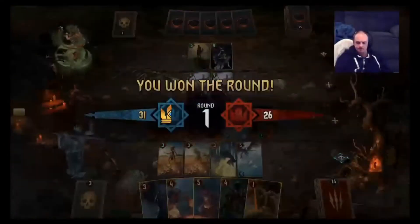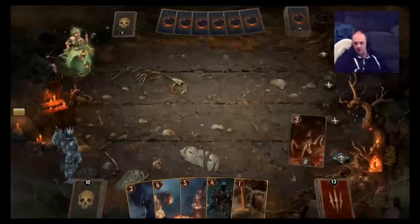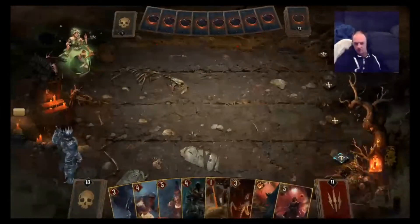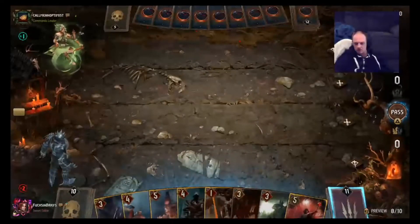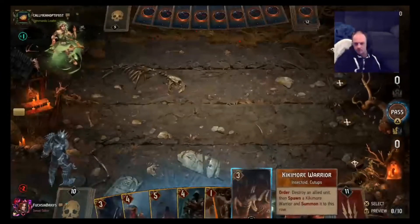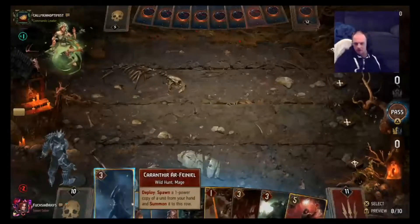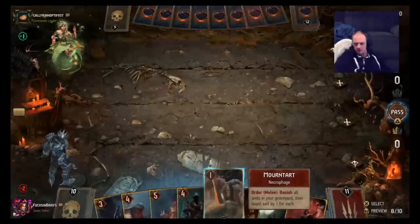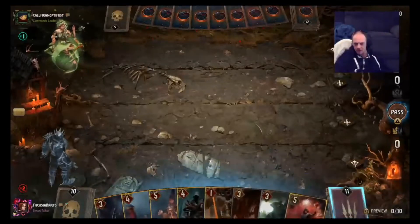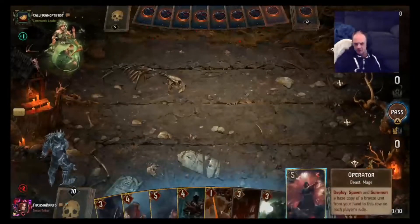We're getting the rounds on even, but he does have quite a bit of carry-over thanks to those Smugglers. Our graveyard's looking pretty good though. Let's get rid of Whispering Hillock and Roach. I think let's play on a little because we should do all right in a short round, as long as Mawntart can survive. Let's open with Operator onto the Kikamore Warrior, and let's get Roach out as well.